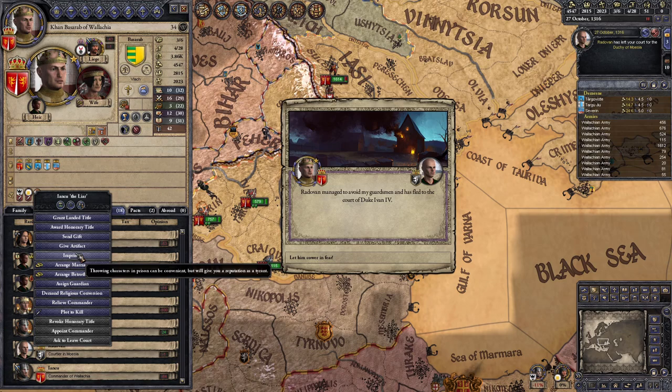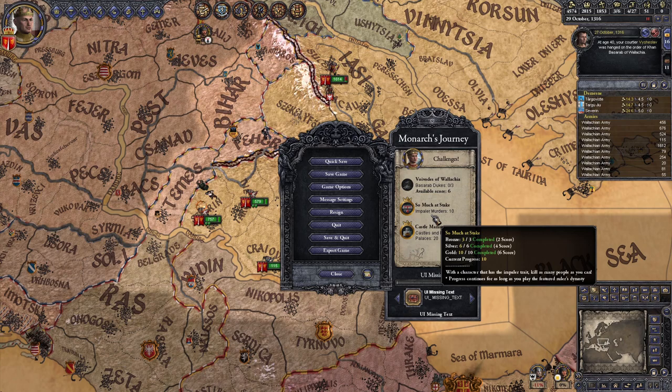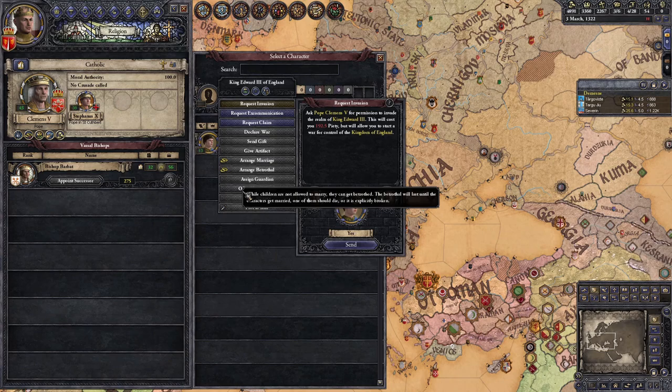Once you've got Impaler, save your game, arrest and execute 10 people, and unpause to let the game register it to unlock the gold challenge. Doing this will absolutely ruin everyone's opinion toward you, so reload your save if you want to progress toward the other challenges on the same save file.